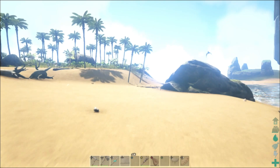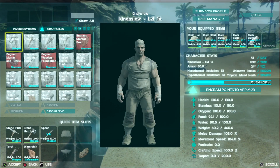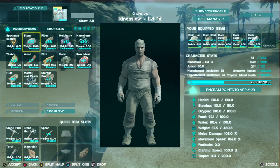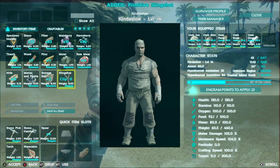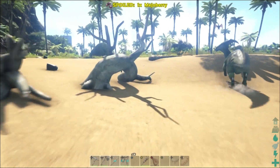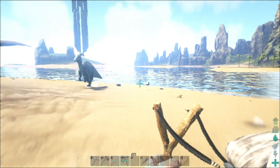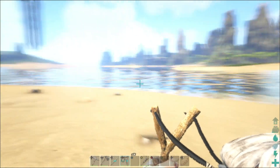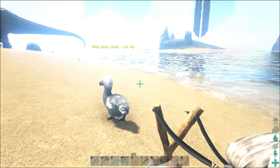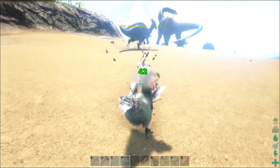Actually, maybe I should just tame one of the dodos now — there's no reason not to. I can make a slingshot. How much stone do I have? 22 — that should be enough. So I'll equip this and find a dodo. That's a lucky one. It doesn't really matter what level he is, but it actually does matter what gender. A male — that should be the only male I need, so that they can lay eggs.